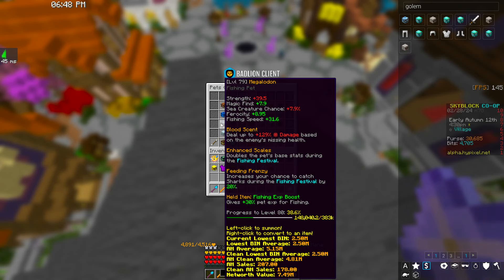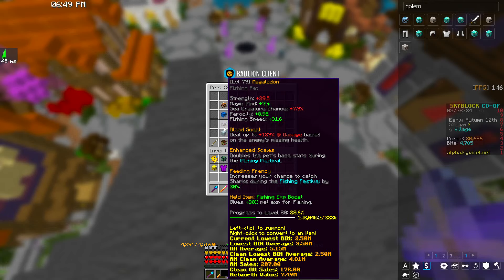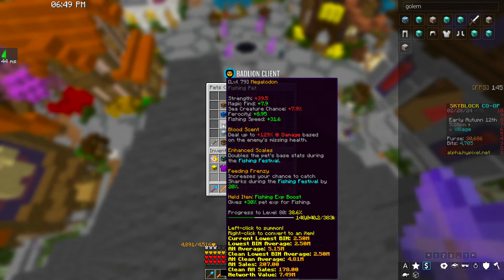The Megalodon got buffed by a ton - it now has sea creature chance and ferocity, as well as fishing speed. They doubled the ferocity on it, and the fishing speed goes up to 40 and sea creature chance up to 10 at level 100. It now doubles its base stats during the fishing festival, as well as increasing your chance to catch sharks, so it's somewhat decent to use during a fishing festival now.